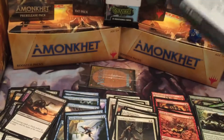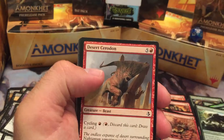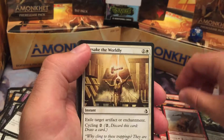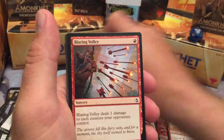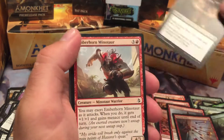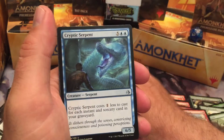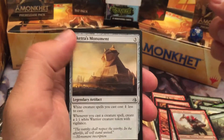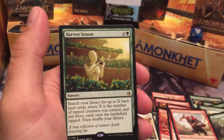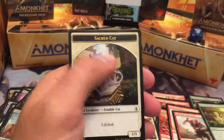Final pack: Essence Scatter — I'm getting a lot of those copies. Desert Cerodon, Forsake the Worldly, Giant Spider, Cursed Minotaur, Blazing Volley, Painful Lesson, Emberhorn Minotaur, Cradle of the Accursed, Blood Waters, Cryptic Serpent, Faith of the Devoted, Oketra's Monument, and Harvest Season. Plus a regular swamp and Sacred Cat.